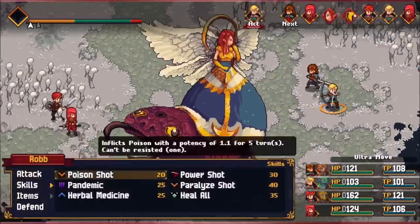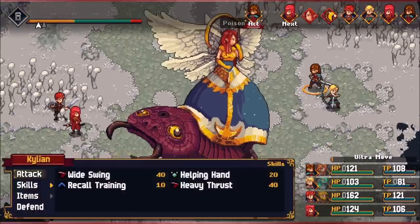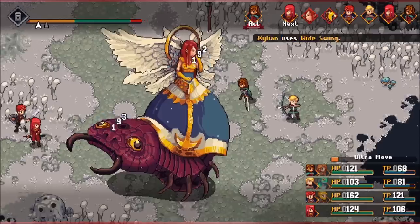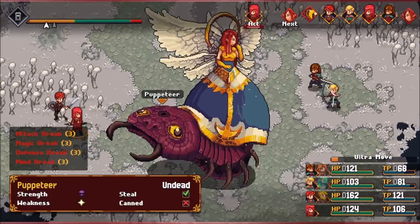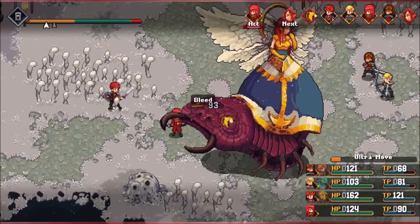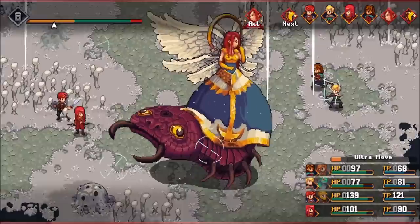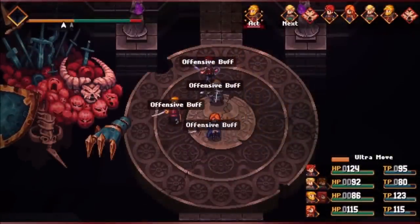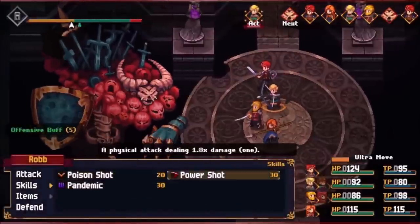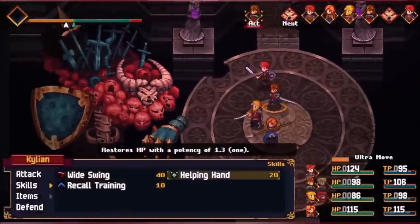First of all, they both have access to damage-over-time abilities like Poison and Bleed, which should be set on bosses as soon as humanly possible to maximize their damage potential. Then, later, as you gain more skills, you can use Robb to paralyze enemies, then use Sienna's ninjutsu to deal three times as much damage to those paralyzed enemies. They just work so well together, and because of this, you are never going to want to group them together in the same formation. They are boss staples, so keep them apart so you can utilize them both at the same time to best advantage.